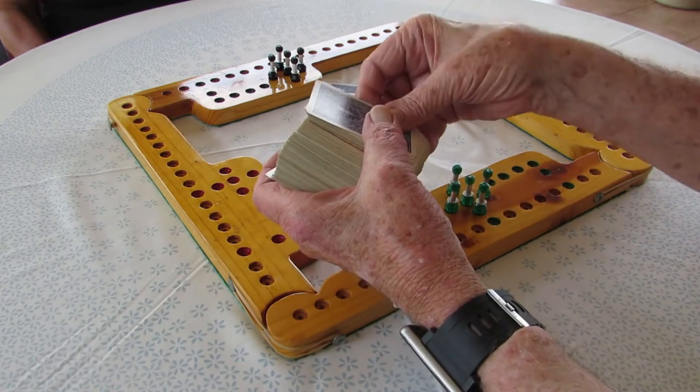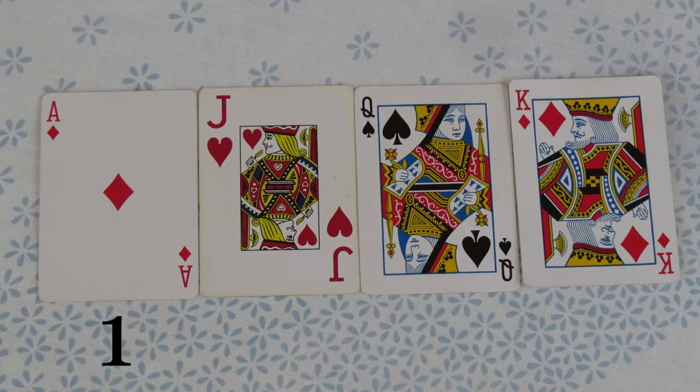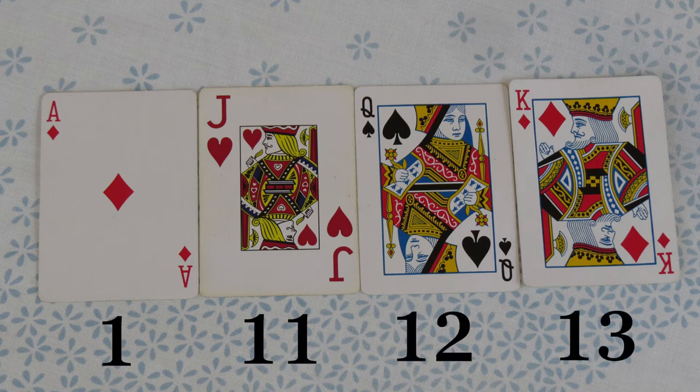The player immediately to the left of the dealer plays first. Cards can either bring one pig out of the start location, or move a pig forward the number of holes as per their value.